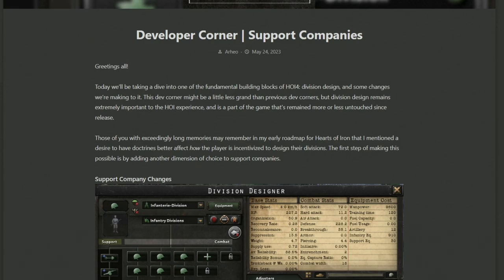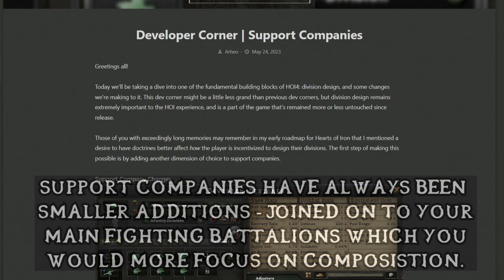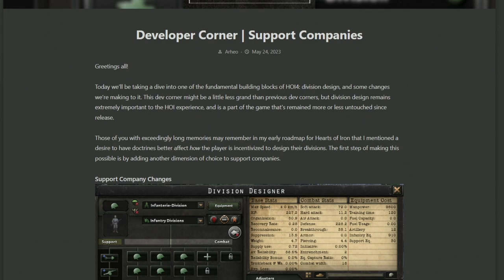The opening paragraph describes how support companies are one of the fundamental building blocks of Hoi 4, coming in with division design. The nature of how you design things has really been more focused on your infantry-to-artillery composition, and specifically how many tanks to motorised or mechanised you're going to be using. Support companies were really just additional buffs on the side and weren't necessarily taken into as much consideration. With the changes coming, the hope is that how you design your whole division will be impacted by what support companies you choose — no longer just an afterthought, but an integral part of the overall composition.